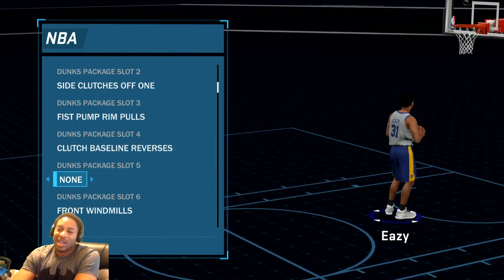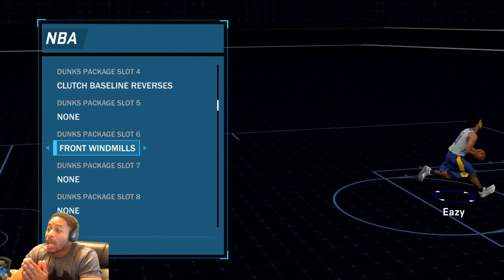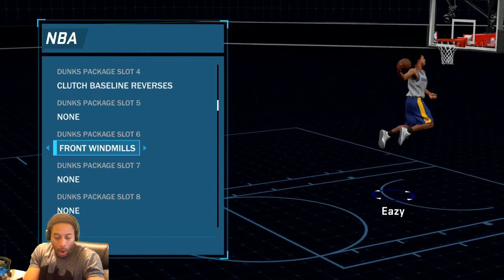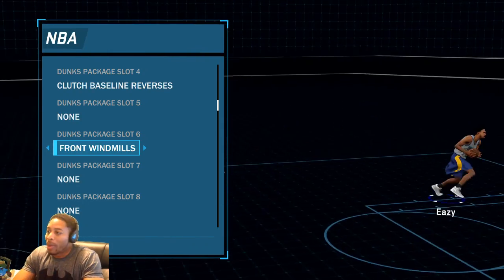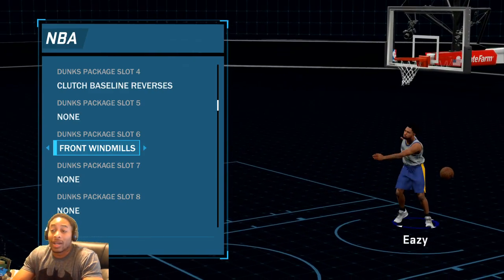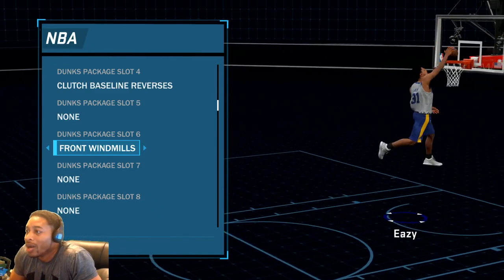This dunk right here — front windmills. If you're going baseline and you have the ball in the hand toward the baseline, you just pull straight back on the stick. If you got it right, he will windmill the ball with the hand that he has the ball in. They cannot come through your body and block it. Y'all saw the tweets I put out yesterday — I was windmilling on everybody, and people were like 'yo, you got contact dunks?' I was like no. This is what makes people say 'yo, he's a sharpshooter' — that's all I want.